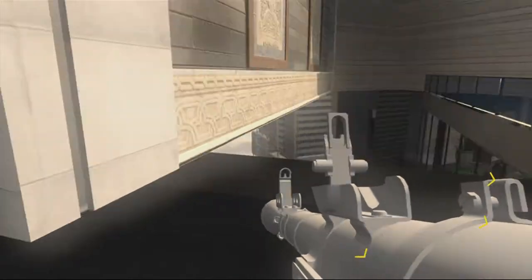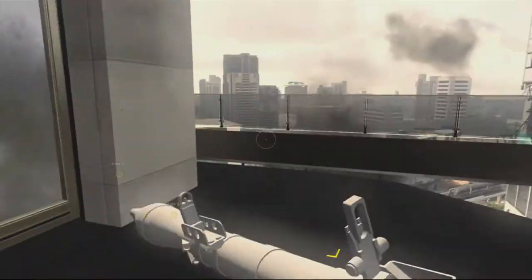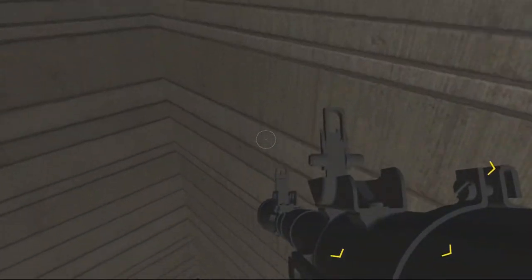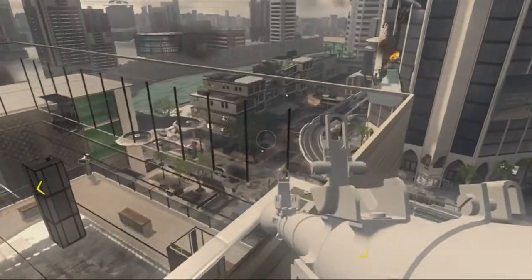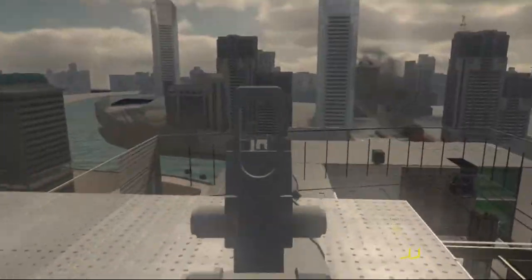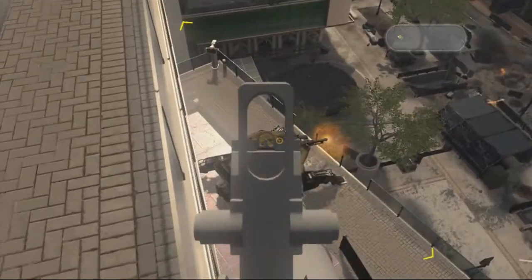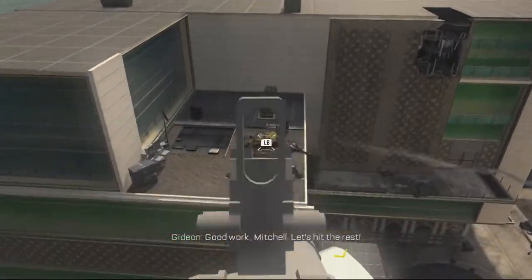I'll just pick it up to show you guys — this is the RPG. If you want to explore, I'm going to warn you right now: do not go into that room because you will get trapped. This is a pretty cool glitch — I thought it was very interesting. When you boost dodge with this thing, it kind of aims down its sights. It does shoot and everything, and it will explode. So I'll shoot that little thing right there — it's destroyed. You can do it with this one right here too.